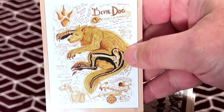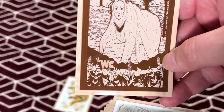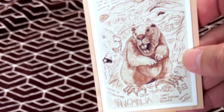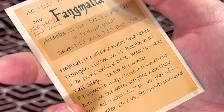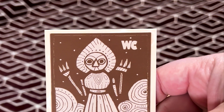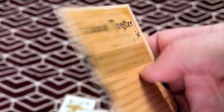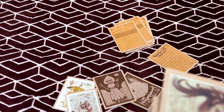Here we have Masked Bear. I'm just going to dump these down. Fang Malia. I wish there was maybe a little bit more info to find out where these are pulled from — what legends, what lore these are pulled from. Flatwood Monster. Although I think a dive into Google could probably help, but it's nice.